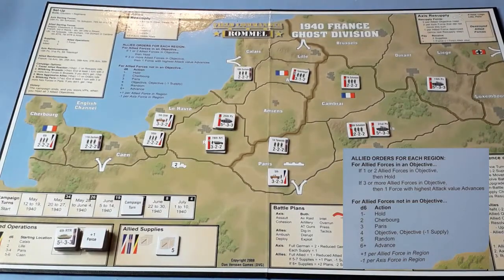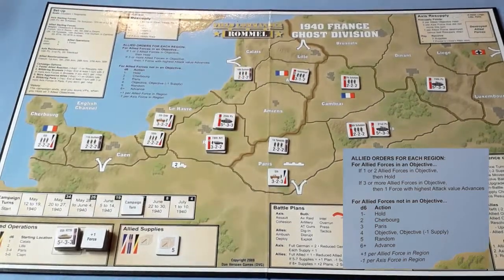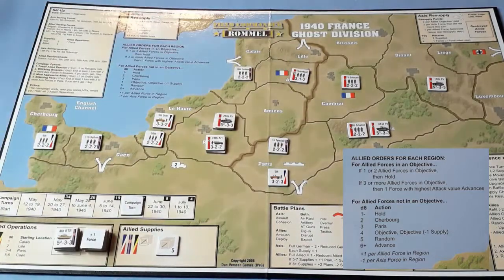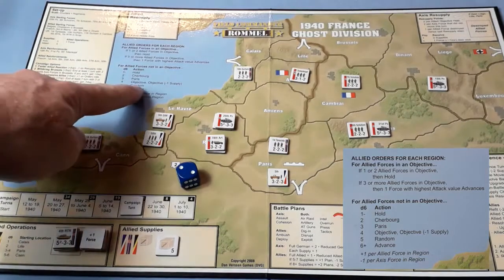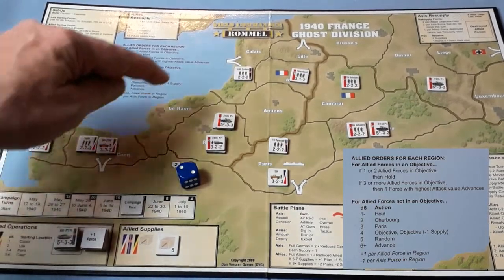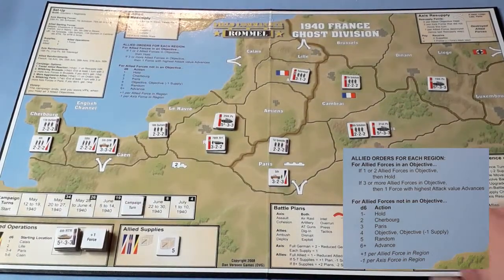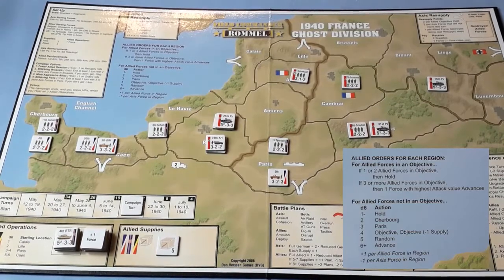For this region there are five Allies and three Axis — so that's a plus two. Two, plus two is four — they're going towards our objective again, so back they go. We're not going to be able to take that. This region — there are two Allies and four Axis — so that's going to be a minus two. That's probably a hold. Three minus two is one — they're holding. There are no battles — they're all pulling back.